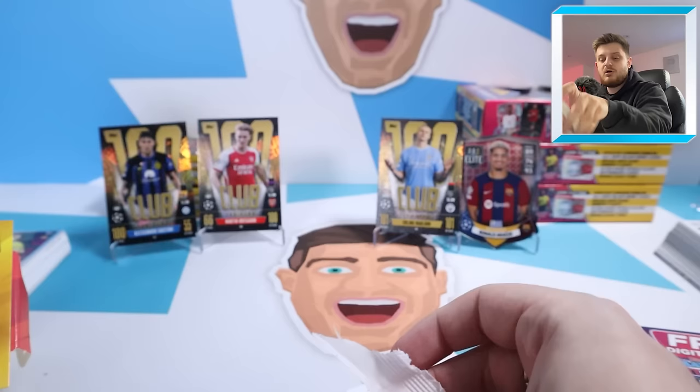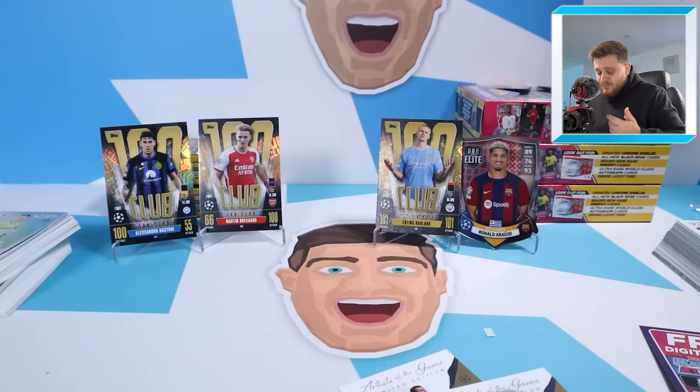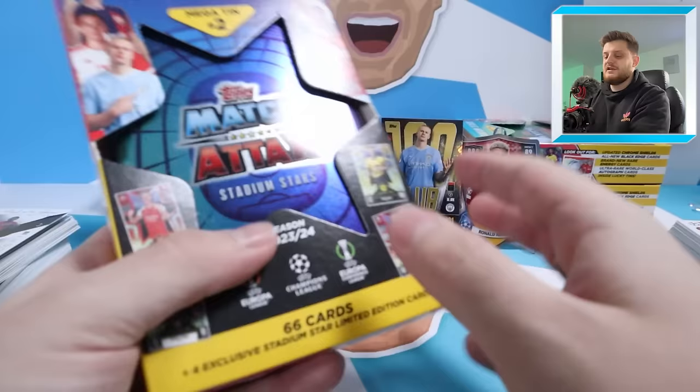We start off with the Arsenal badge as our first insert card, then Bonucci captain, the Man United badge, Battler Declan Rice, Jimenez Eliminator, Cobble, Battler Rodri — and another 100 Club! We're two for two when it comes to 100 Clubs in these tins, and it's Alessandro Bastoni for Inter Milan. Then we've got Raphael Vran crystal parallel, Next Gen Schleder, Next Gen Jacob Ramsey, Man of the Match De Bruyne, Cult Hero Yaya Torre, and a Heritage of Radetzky. Two 100 Clubs found from the two booster tins opened so far.